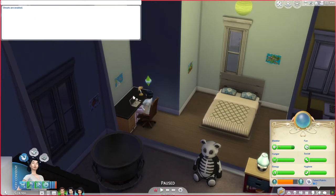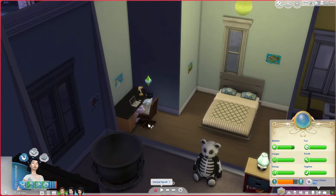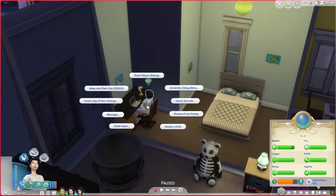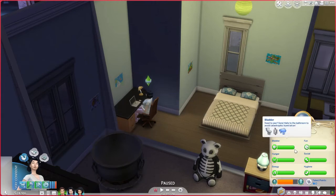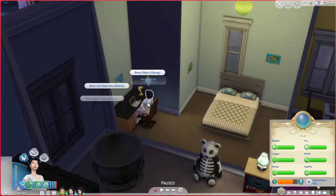I like to keep my game paused when I do this. You're going to want to shift and left click on the sim, and from there you're going to go to Cheat Need and Make Happy. And as you can see, her bladder is now full.